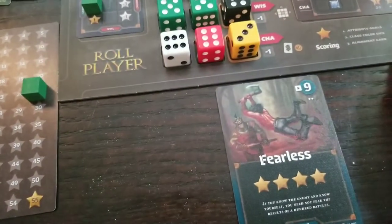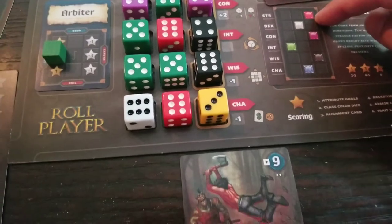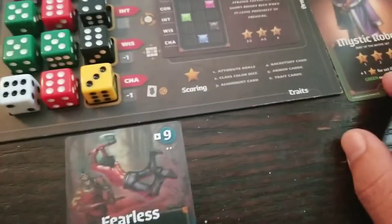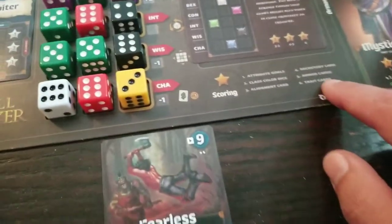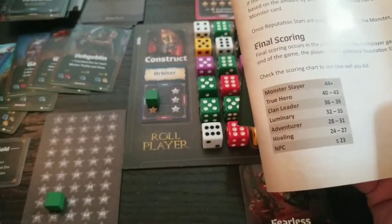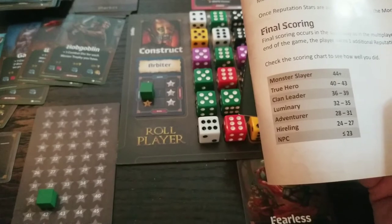Scoring time! We start at eight points for the demon roll result. All attributes completed: that totals twelve more points — we're at twenty. Class color cards: five of them, adds to the score. Alignment card: I used XP to move my alignment, so three more points. Backstory card: four out of six matched — three more points, putting us at thirty-one. Armor cards: I had one armor plus a green bonus — two points. Trait cards: I've got Fearless — a couple more points. Final total: 37!